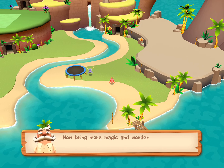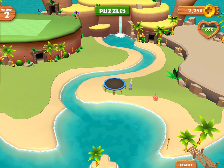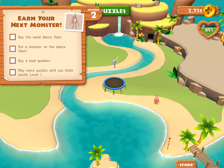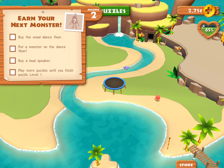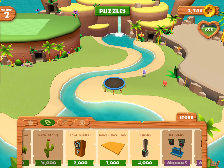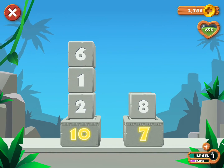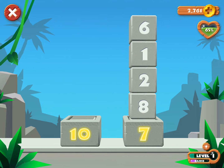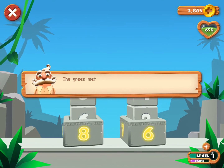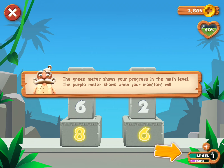Now bring more magic and wonder to your island. There are special surprises along the way. Finish these tasks to earn your next monster. The green meter shows your progress in the math level. The purple meter shows when your monster will dance.